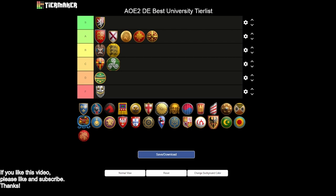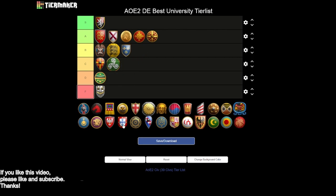Moving on to the Franks — the Franks I think are a definite B tier university. Siege engineers and architecture is great. You actually get hand cannoneers and bombard cannons, and that's very nice. You do miss bombard towers, and in general with the Franks you just have really bad towers — you don't get keeps. That's really enough to knock the Franks down, where with the Franks you're really forced into relying on your cheap castles for defense. When it comes to actually being able to defend your base with towers, you're going to have a really hard time. A solid B tier — not a bad university, but just B tier.